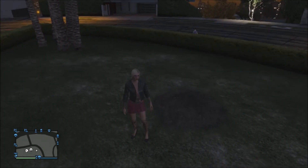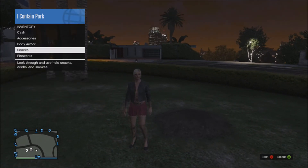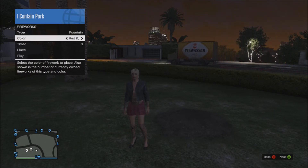To do this, you need to bring up the interaction menu, then go to inventory, and from there scroll all the way to the bottom where it says fireworks. Once you've clicked on that, you can choose whichever firework you've purchased.